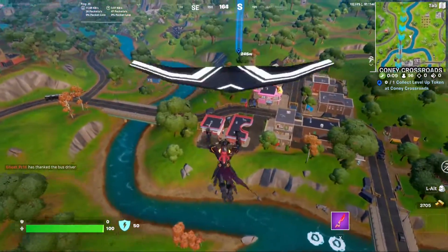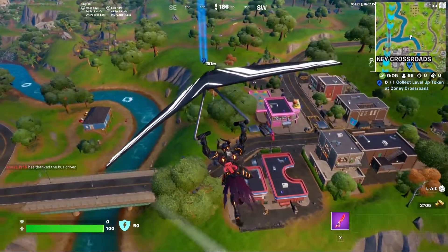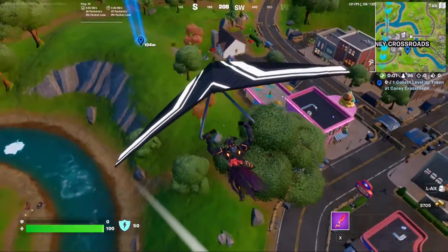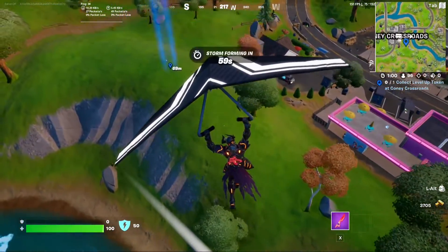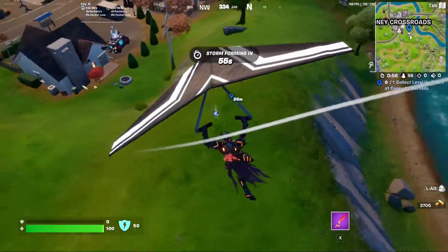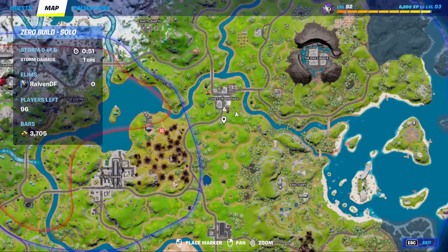So now we go over to Coney Crossroads, and this one should just be up here on the hill. Yep, right there — almost right on my ping. Just right up here on the hill, and this will be five out of seven. Easy. It's just right here on the map.